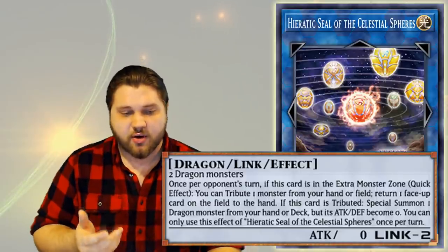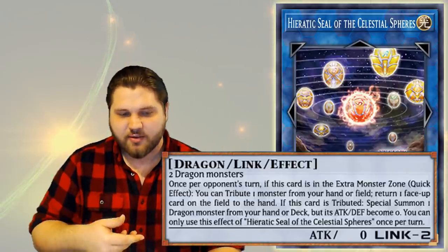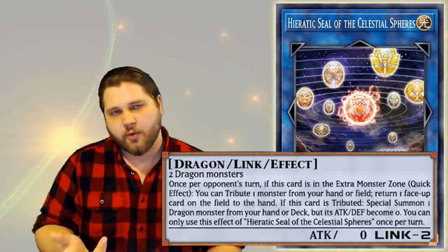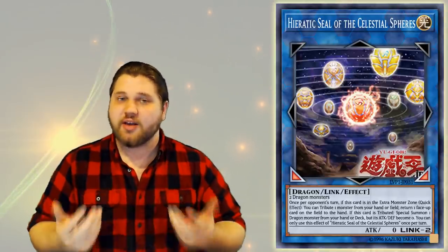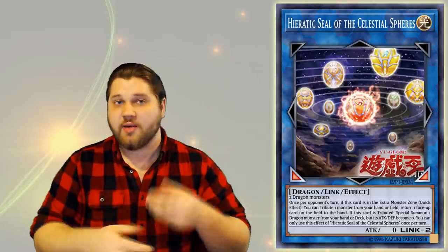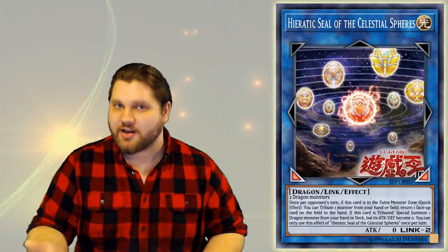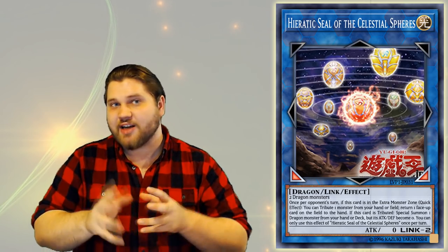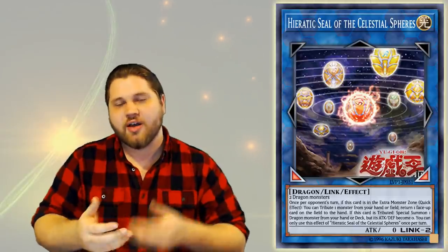So any face-up card anywhere can be bounced from field to hand once during your opponent's turn by tributing a monster from your hand or field, including this card itself. It doesn't say 'tribute another monster,' and that's going to be rather important when you look at its other effect. Its second effect is: if this card is tributed, special summon one Dragon monster from your hand or deck, but its attack and defense become zero. You can only use this effect of Hieratic Seal of the Celestial Spheres once per turn.